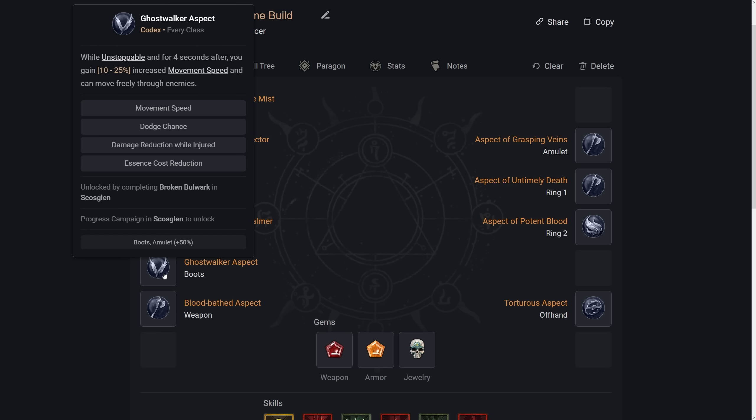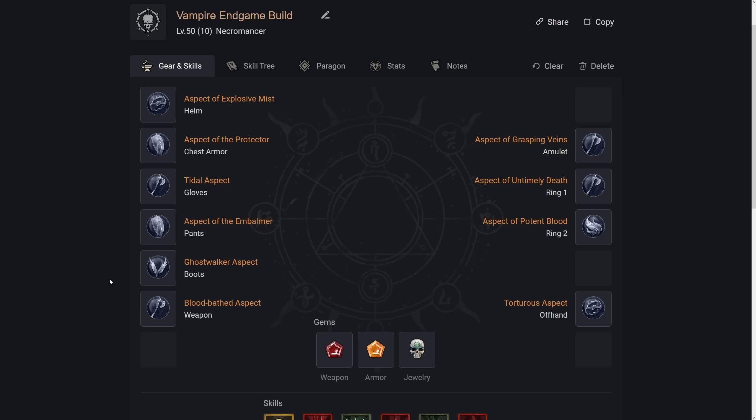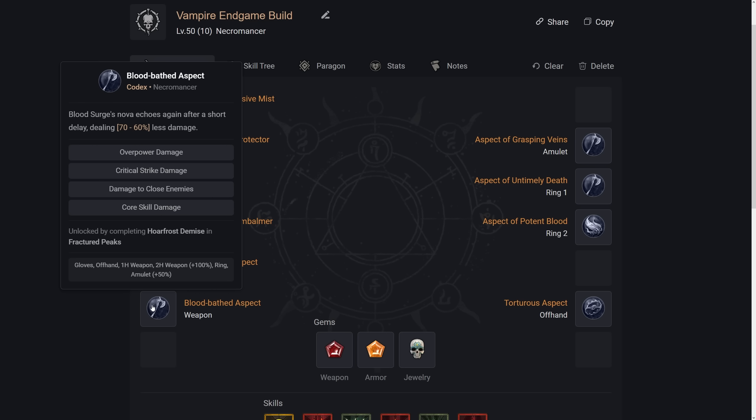For Boots affixes, movement speed is number one — Dodge Chance, Damage Reduction While Injured, and Essence Cost Reduction. For the weapon, we want a Sword because a Sword's implicit bonus is Crit Strike Damage, versus a Scythe's Health on Kill or a Wand's Lucky Hit Chance. For the Sword's aspect, we use Blood Bathe — Blood Surge Novas echo again after a short delay, dealing ideally 60% less damage. Weapon affixes: Overpower Damage, Crit Strike Damage, Damage to Close Enemies, and Core Skill Damage.